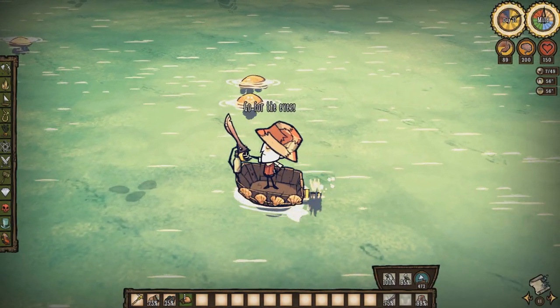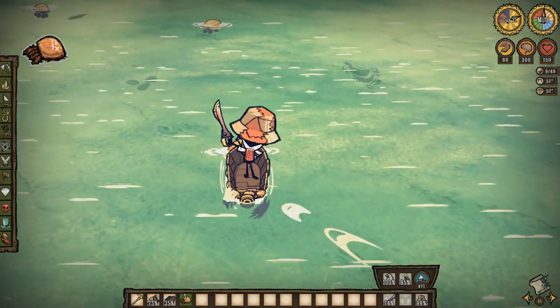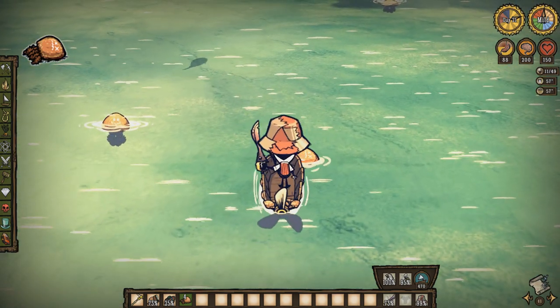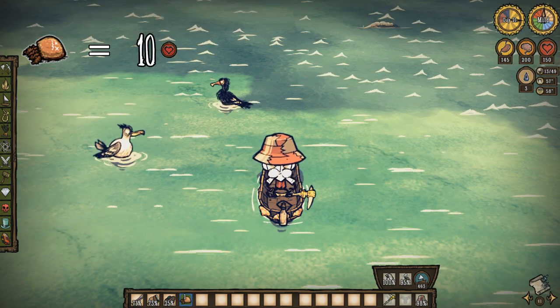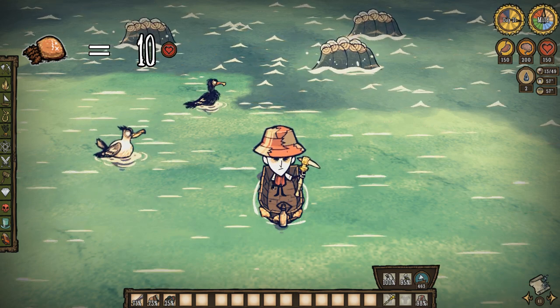Continuing with the Shipwrecked theme, jellyfish should not be underestimated. If you kill a jellyfish wearing an item that prevents you from taking shock damage, such as a snakeskin hat or d'umbrella, you'll receive no damage and be left with a dead jellyfish. When consumed, not only do you get food, but you also heal 10 HP — an amazing option for the nomad player.